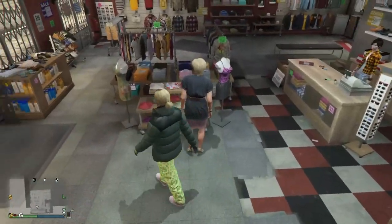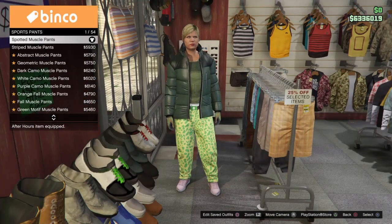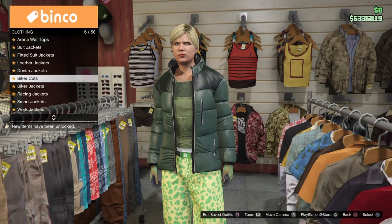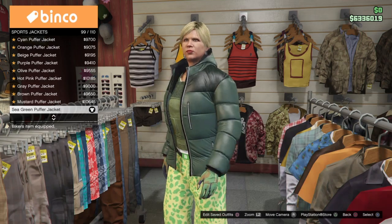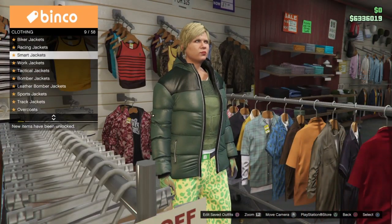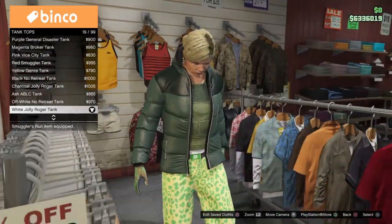Now once you have that on, make your way to the pants section. Go to sports pants and put on the spotted muscle pants, 1 out of 54. Once you have that, make your way to the top section. Go to sports tops and scroll all the way down to the sea green puffer jacket, 99 out of 110. Once you have that on, make your way to tank tops and get the white jolly roger tank, 19 out of 99.